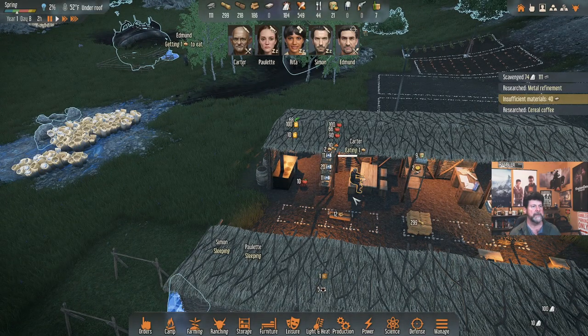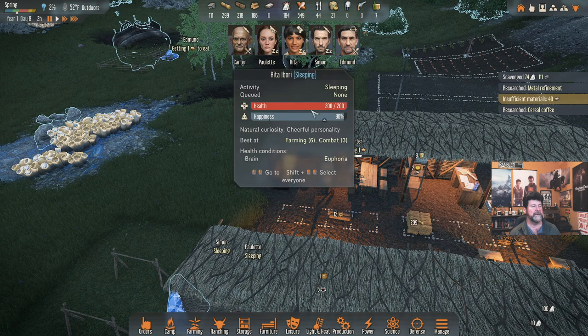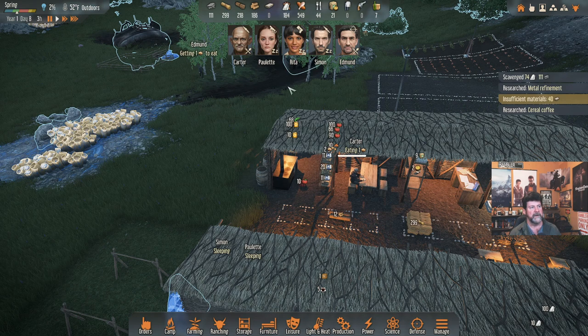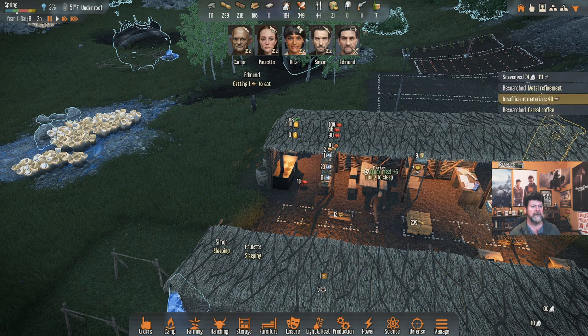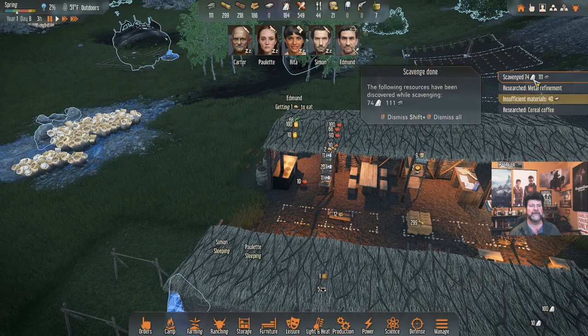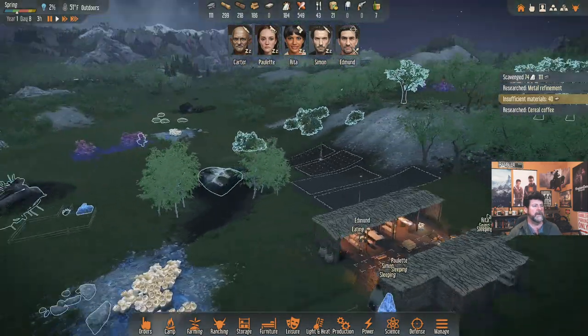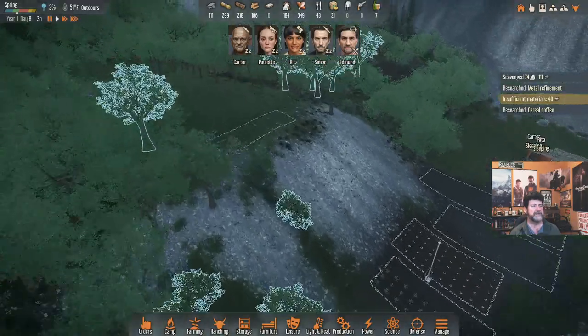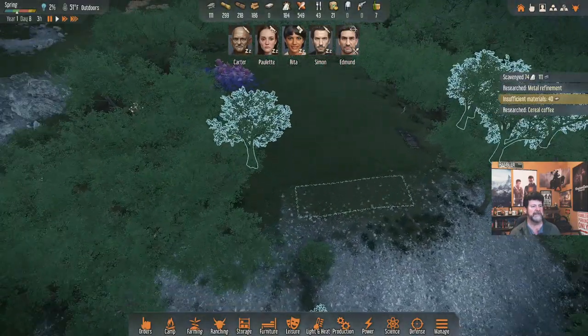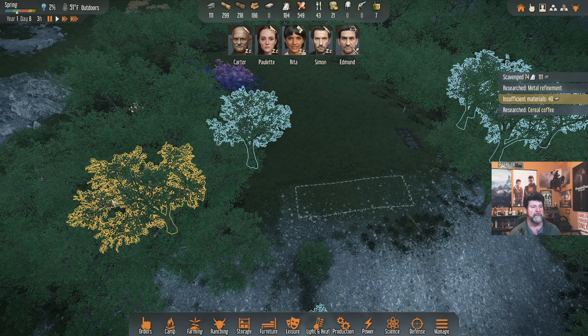Nobody is allowed to eat raw vegetables anymore — let's cook them. That means I've got to make a point of leaving Rita on cooking duty, or moving Paulette or Edmund into it. I think Edmund had a little bit of cooking skill. We have insufficient materials for some research. The goal is to bring this save, hopefully this episode, back to where we were last season before we shut down for this update.